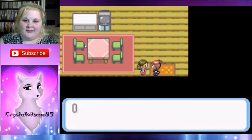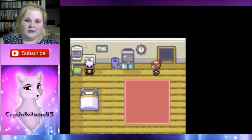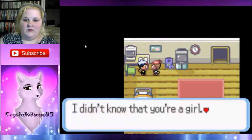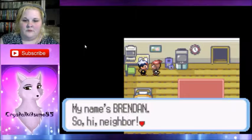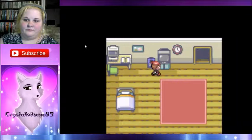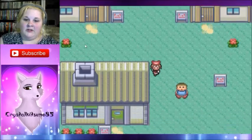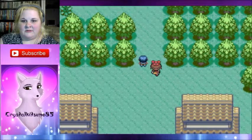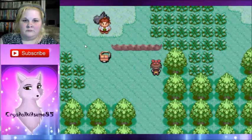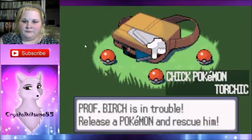I know this is boring right now because you're just getting through all the intro dialogue, but that's the beginning of the game. Once you get past all this you get into the good stuff. Professor Birch didn't ask me what his son's name was — that would have been awkward. The professor isn't actually in his office right now. I am getting Torchic because I like Torchic.